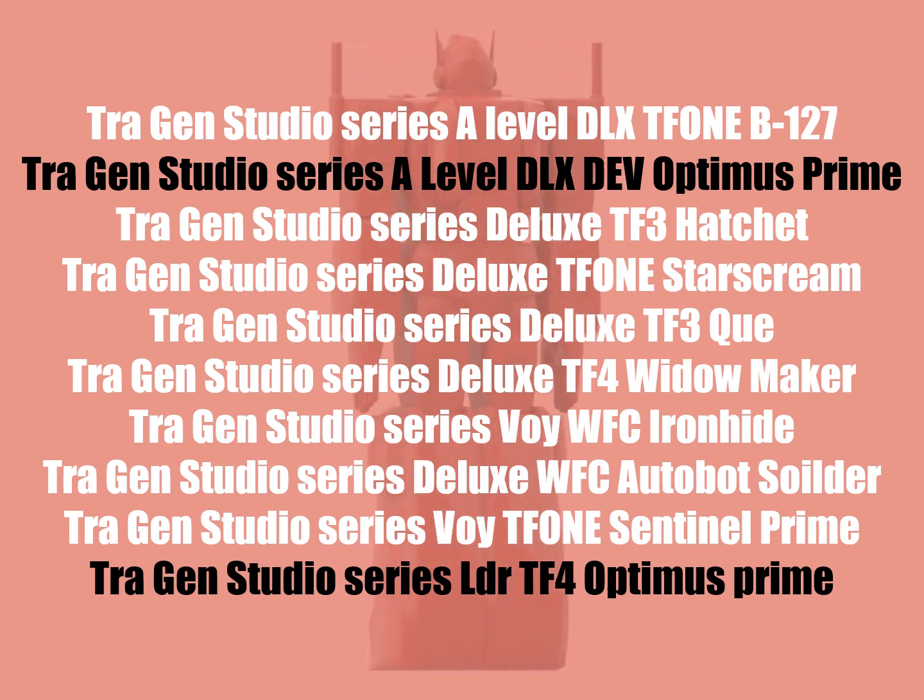All the new figures in the Studio Series include TF1 B-127. It's good that they're keeping continuity with the Bumblebee movie. Deluxe Dev Optimus Prime, which some have speculated is the Devastation Optimus — just a CGI version of the cartoon Optimus with cell shading — so I'm curious how that's going to work out. It does make sense to consistently have a G1 Optimus on shelves. Hatchet is one we've seen before but got delayed. TF1 Starscream — Starscream has to be in it, of course; he'll probably have some conflict with Bumblebee. Q is finally getting a figure in the mainline, so he'll be much easier to get. Widowmaker is a continuation of the concept art series — she was the preliminary take on Stinger. Not sure how they're going to pull that one off.